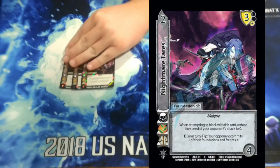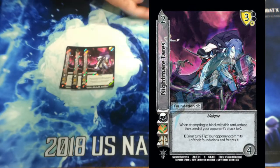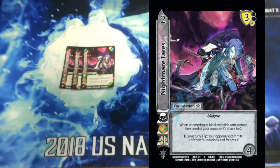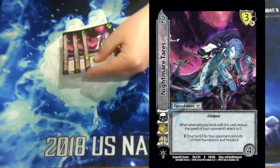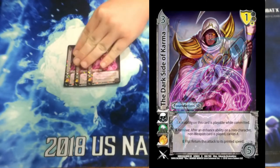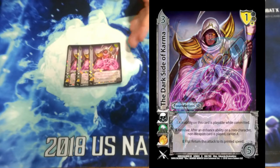Playing 3 Nightmare Tears. Kieran's Soul and Nightmare Tears is an omniblock for a mid, which is really good. This says when we attempt to block with this card, we reduce the attack speed to 0, so we always block on a 3 unless we have progressive difficulty. And then its enhance is really good — on our turn, flip: our opponent commits and freezes one of their foundations, and sometimes that got in there for me to finish off the game. The last one we're playing is 3 Dark Side of Karma — the non-character, non-weapon revoke that everybody knows and loves. Move after enhance ability on a non-character, non-weapon card is played, we can cancel it, then play while committed. And enhance flip, we can return an attack to its printed speed.